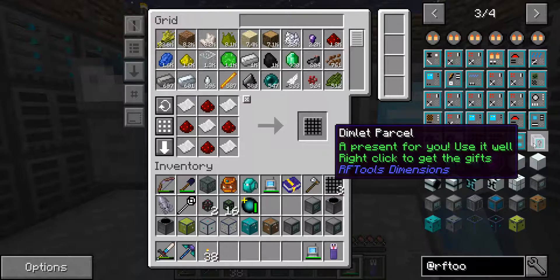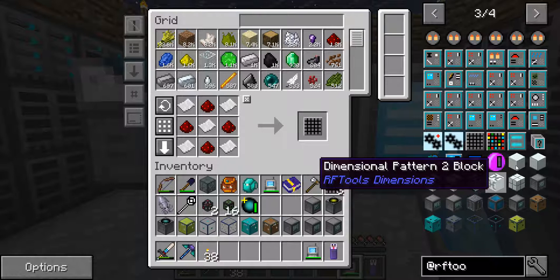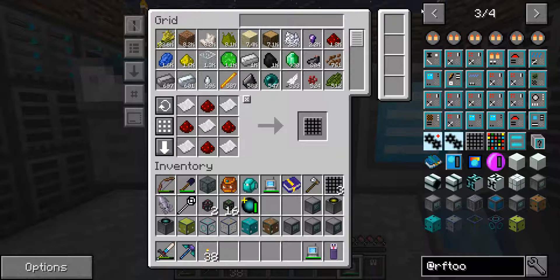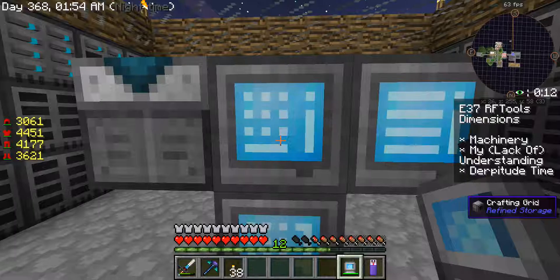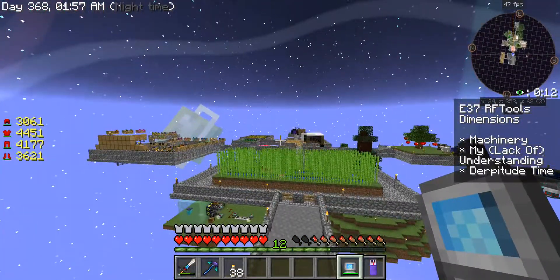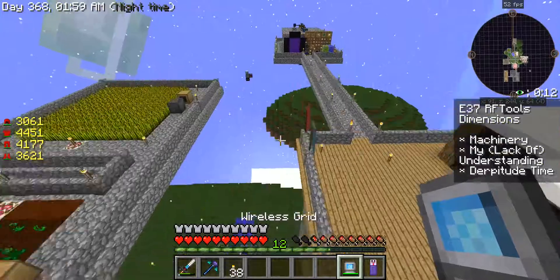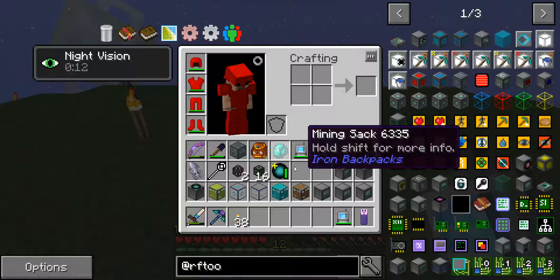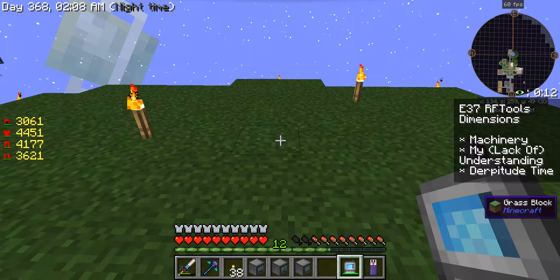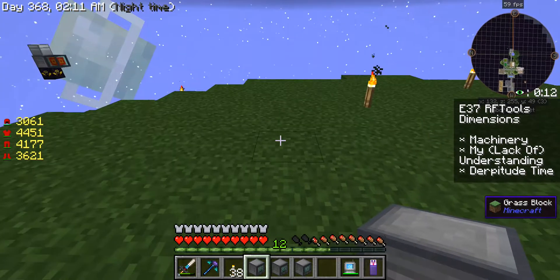We have some of these from the endermen and the cursed earth farm before I turned it off, so we'll go take a look at those. I figured we had this new platform that we placed out here in the last episode, so might as well use it for something. Let's put these machines out here — dimension editor, dimension builder, dimension inscriber, and the dialing device.